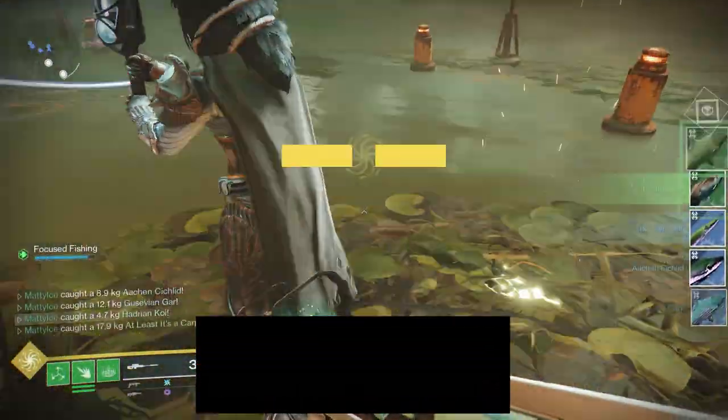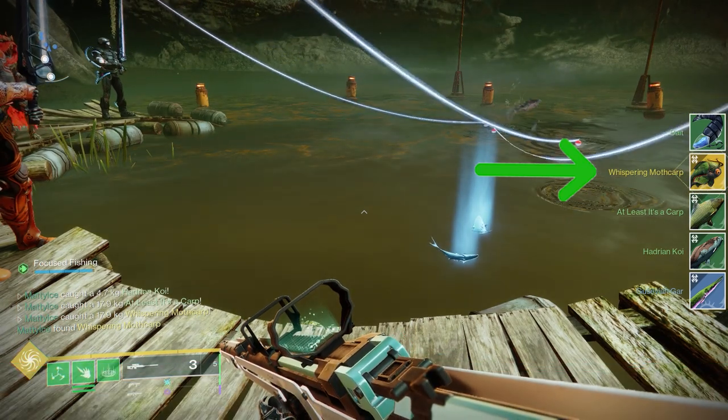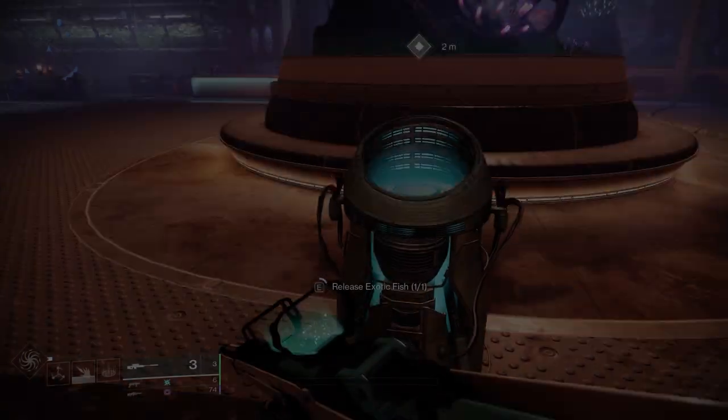Now the first thing you're going to want to do is during this week go to the Throne World and begin fishing. What you're looking for is the new exotic fish, the Whispering Moth Carp.